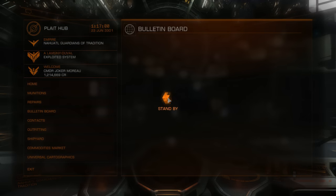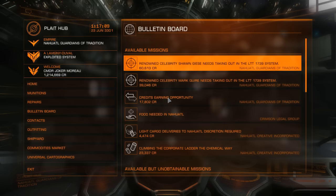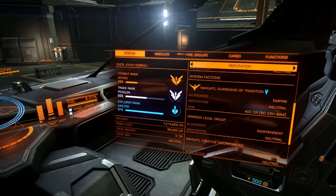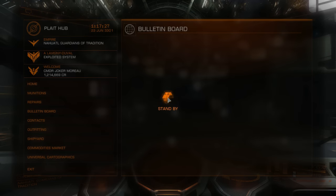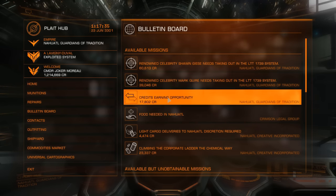Let's see if we can find a faction that has their allegiance to the Empire and do a mission from the bulletin board. I'm going to look up the Nehatal Guardians of Tradition and see if they have any missions for us — and yes, they do.